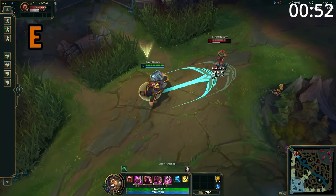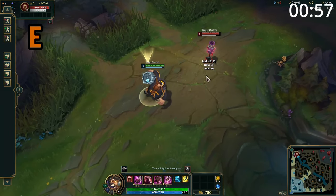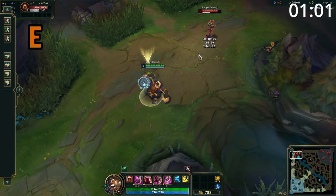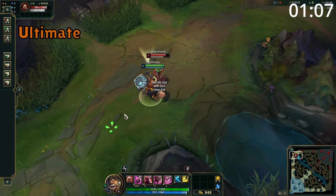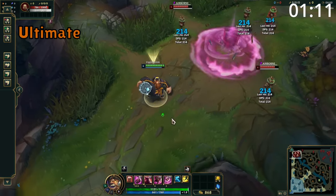Also, the E tooltip has two indicators: one where Gragas will end up, and one where his stomach will still apply the damage and knock-up. Because the knock-up is slightly in front of Gragas' model, if another dash attack is used into you, yours will normally have the priority, cancelling theirs. Gragas' ultimate throws his barrel, exploding and dealing damage to all enemies hit. All enemies hit are knocked away from the impact zone quite a long distance.